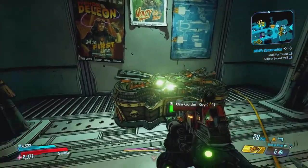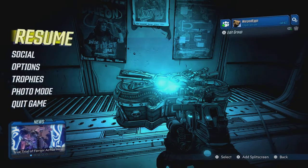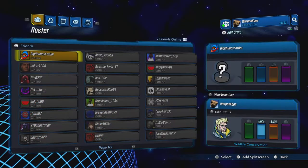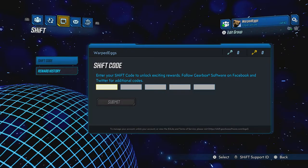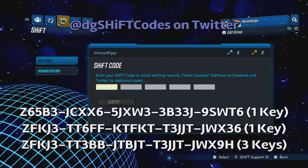All you want to do is click Options, go to Social, and go to that third tab right there. This is the screen you should be on — it is the third tab in the social menu and it says SHiFT codes. I'm going to put some shift codes on screen for you guys to enter right now so you can get golden keys.